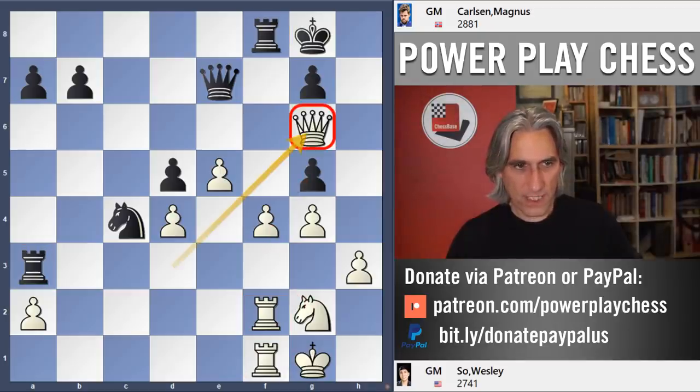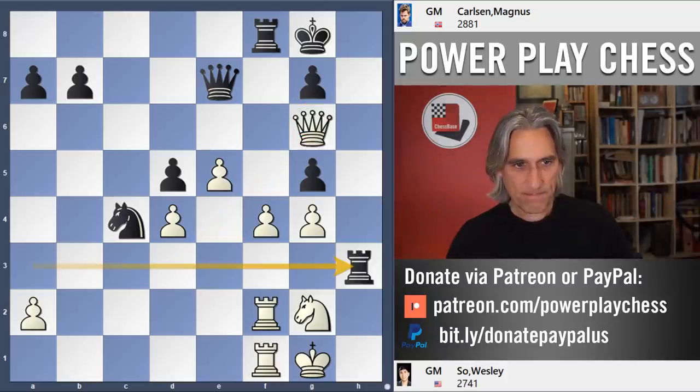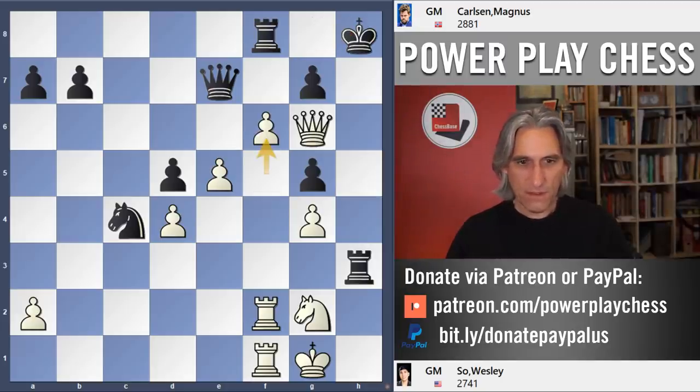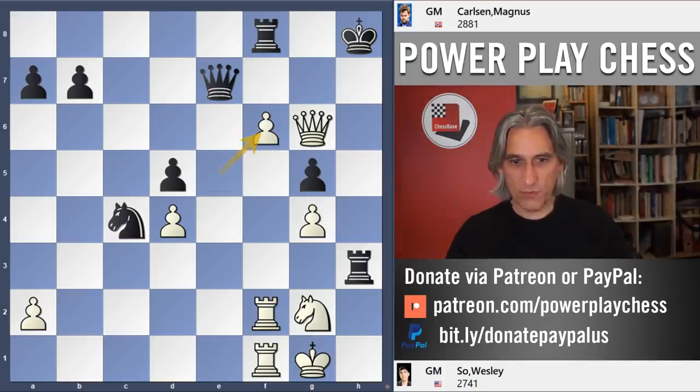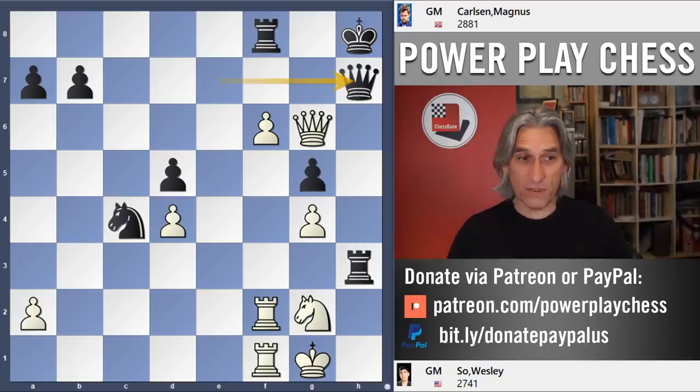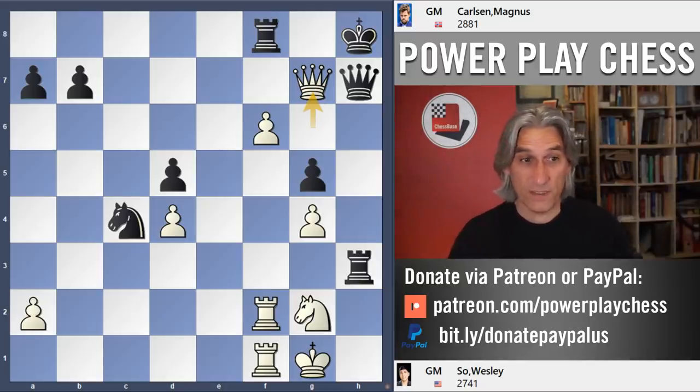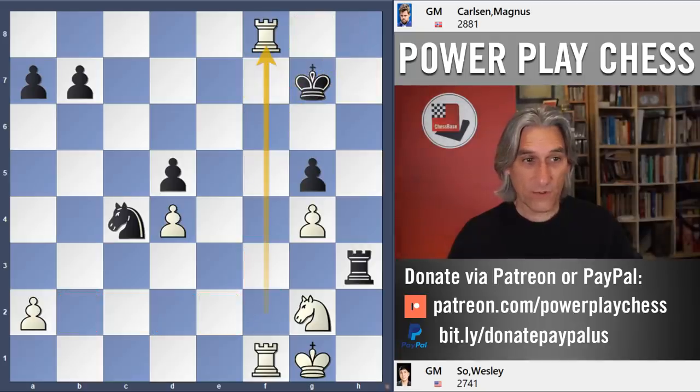The queen is here and the pawn has come to f4. Carlsen takes on h3 and Wesley just drove forward f5 and f6 — completely winning for white. Pawn takes pawn, pawn takes pawn, and this was the final position. White to play and win: Qg7 of course, a really simple tactic. Carlsen resigned. If queen takes queen, pawn takes — check — and then rook takes rook. White is a rook up.